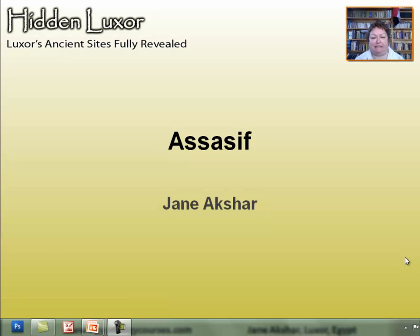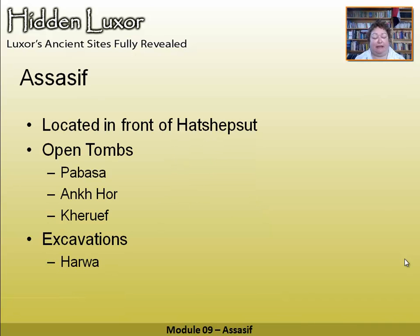Welcome to the Assasif Nobles' Tombs module. This area is located in front of Hatshepsut's temple at Deir el-Bahari, and this is where you buy the tickets. You can buy tickets — there's one for Pabassa, and there's one called the Assasif, which covers Ankhhor and Heraheuf.